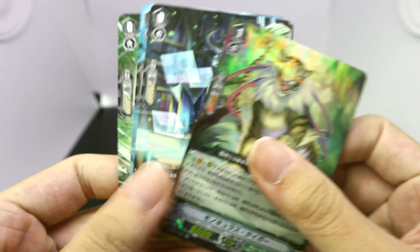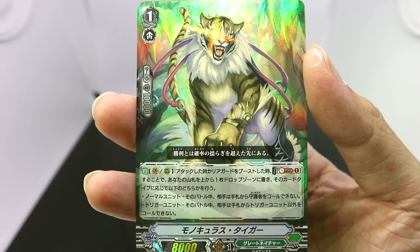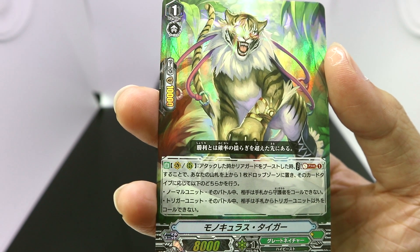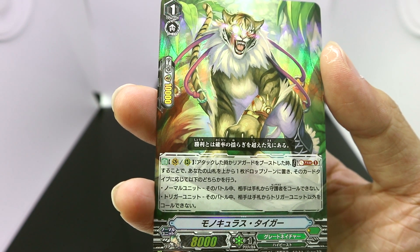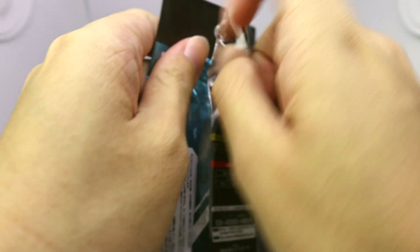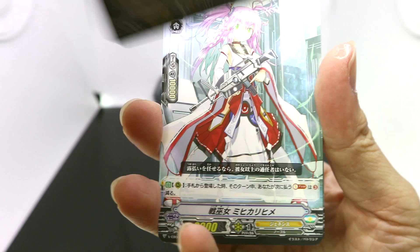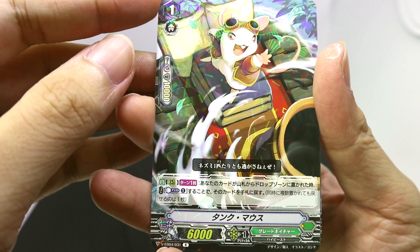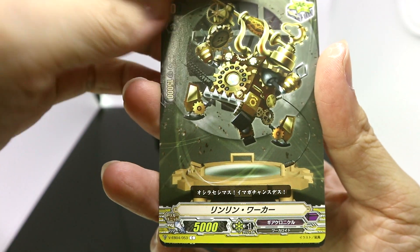It looks like we are starting off right with a double rare in our very first pack, followed by three triggers. Our first double rare is from Great Nature — Monoculus Tiger. On Vanguard and Rearguard, when this unit attacks or boosts a rearguard, you can Soul Blast 1 and send the top card of your deck to the drop zone, then activate one of two effects: if it's a normal unit, your opponent cannot call sentinels from the hand to guard; if it was a trigger unit, your opponent can only call trigger units from the hand to guard. Basically, Great Nature's new mechanic is to send the top card of your deck to the drop zone and activate effects depending on whether it was a normal or trigger unit. Up next we have a rare from Great Nature, Tank Mouse, another rare from Genesis, The Battle Maiden Izana Hime, and a pretty cool-looking Gear Chronicle critical trigger.